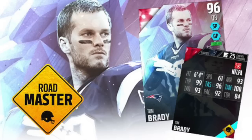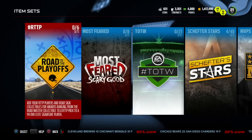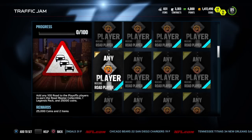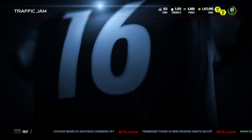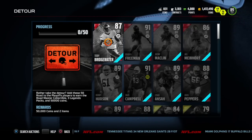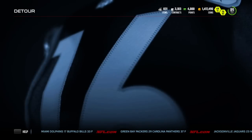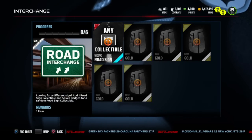So going through these images, the first thing you're gonna see is if you go into sets, there's a whole new Road to the Playoffs set with its own little area. We got Traffic Jam first - you just add any Road to the Playoffs player, a hundred of them, into a set and you get 25,000 coins, a legends pack, and a master collectible. Next is Detour - you add all these specific players and get three legends packs and 50,000 coins, plus the master collectible you'll need for the master set.